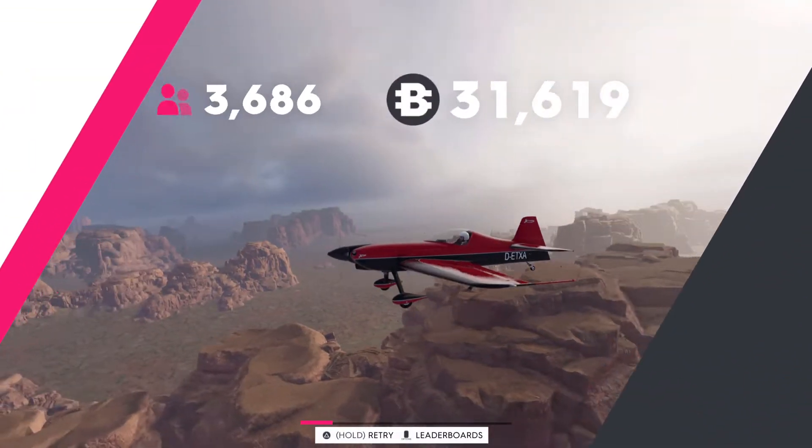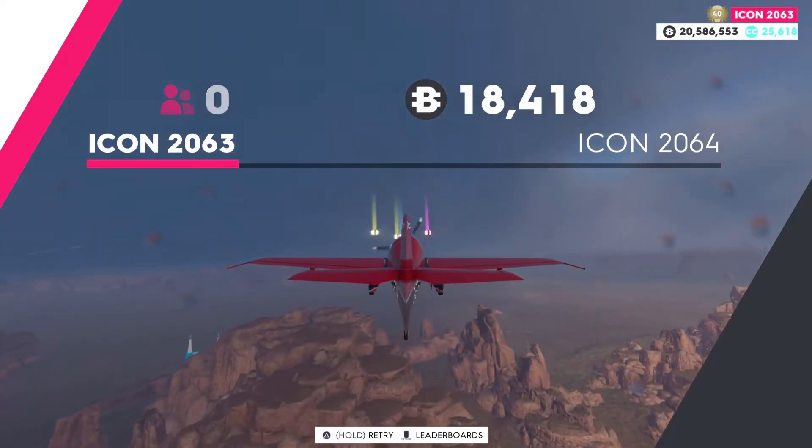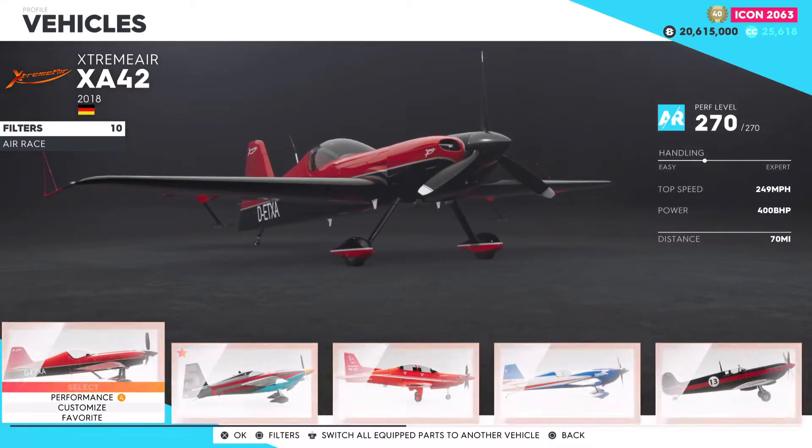Anyway guys, I'm gonna show you my settings now. So far the two new vehicles in the game are pretty awesome — a new jet sprint and a new plane. It's good they're showing the other classes some love instead of always getting hypercars, even though we all love those. Here are the settings I'm running on my Extreme Air XA-42.